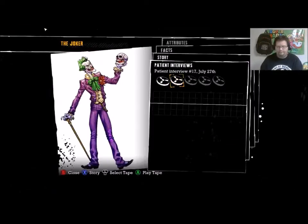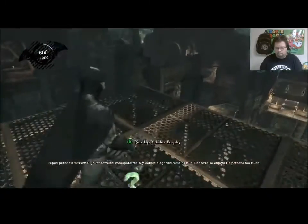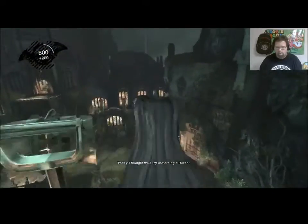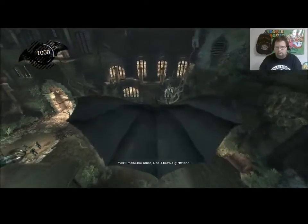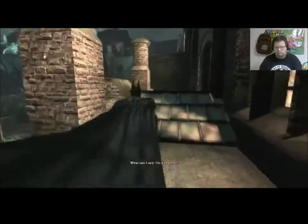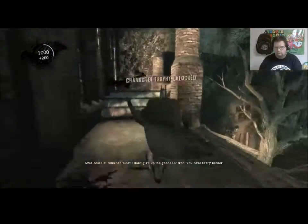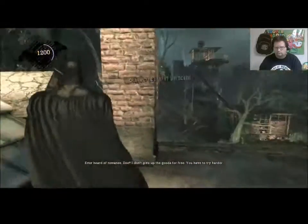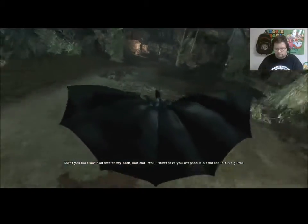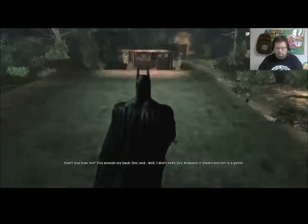Take patient interview 17: 'Joker remains uncooperative. My earlier diagnosis remains true — I believe he enjoys his persona too much.' 'What's up, Doc? Today I thought you'd try something different.' 'Oh, you make me blush, Doc — I have a girlfriend.' 'Dr. Quinzel — I know, I've seen the tapes.' 'What can I say? I'm a charmer. Anyway, I thought it would be good to talk about your childhood.' 'Ever heard of romance, Doc? I don't give up the goods for free — you'll have to try harder.' 'What are you hiding?' 'You scratch my back, Doc, and I won't have you wrapped in plastic and dumped in a gutter.'